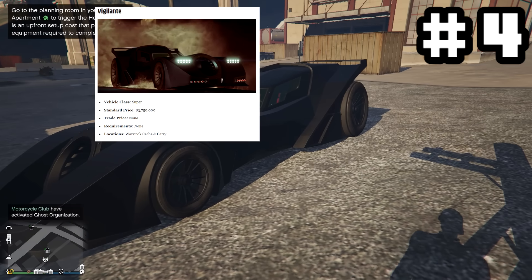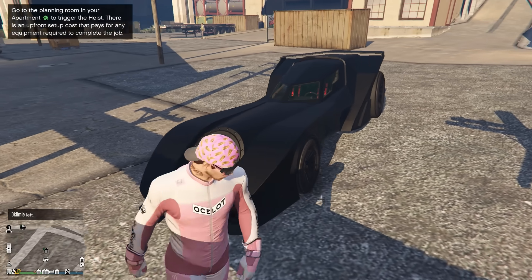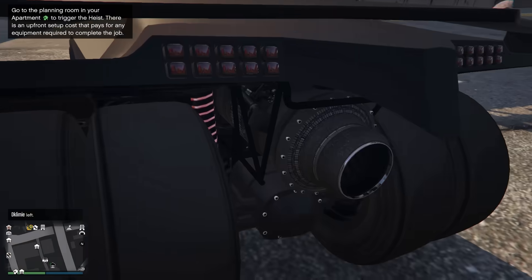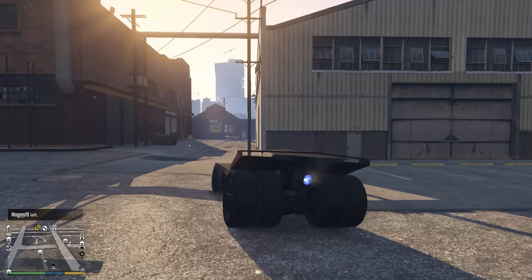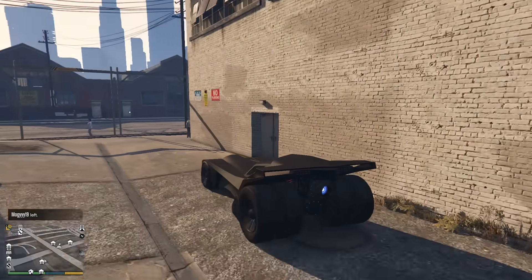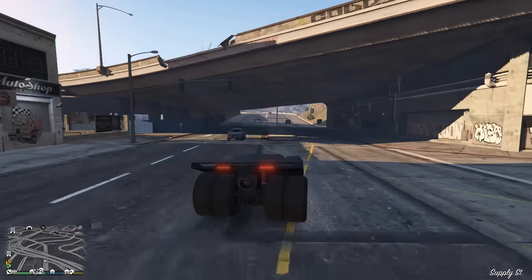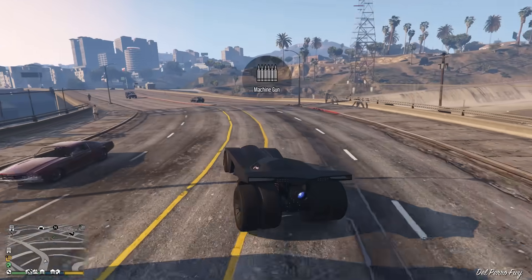Next up is the Batmobile, obviously. You can't have a garage or a top 10 list in this game without having a Batmobile. It's the Vigilante. Jets, missiles, everything — speed, doors that go up, power, vengeance or whatever. Everything about this thing is amazing. There's nothing bad about this vehicle, ever. The price sucks — it's very expensive, like $3.7 million or something.